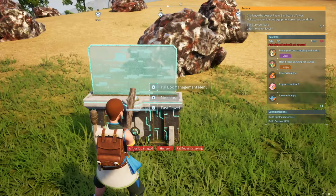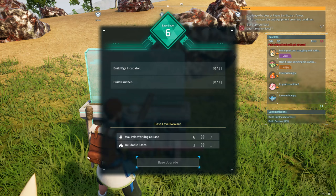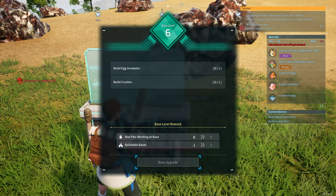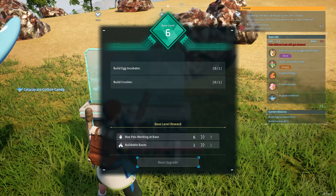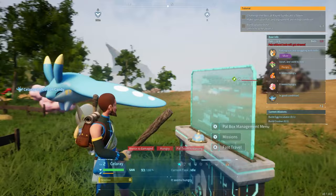I'll start with how to get multiple bases for those of you that may be curious about that. All you have to do is go to your missions on your Palbox, and as you can see down below where it states base level reward, it says max Pals working at base six out of seven and buildable bases one out of one. What this means is you'll eventually get another buildable base. When you can officially make two bases you'll have to be base level 10. Currently I'm base level six, but once you reach level 10 you unlock your second buildable base, where you'll be able to make it anywhere on the map without having to get rid of your first base.